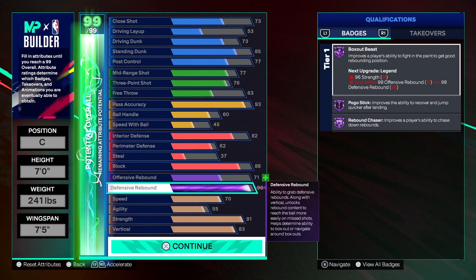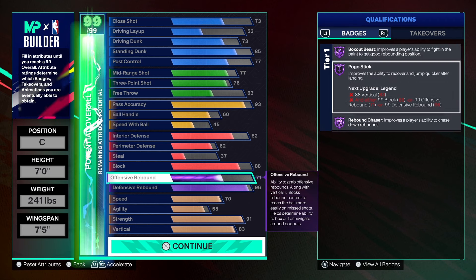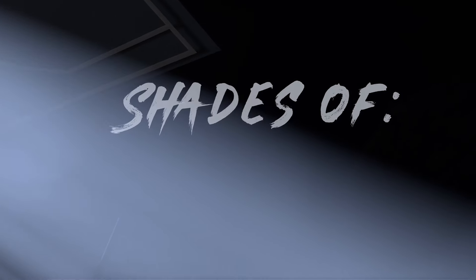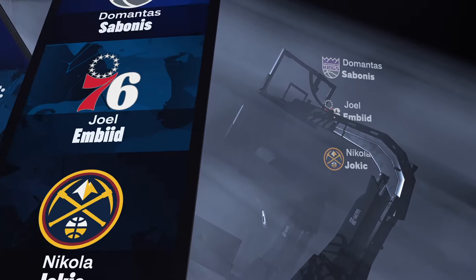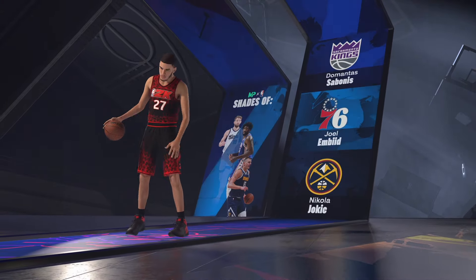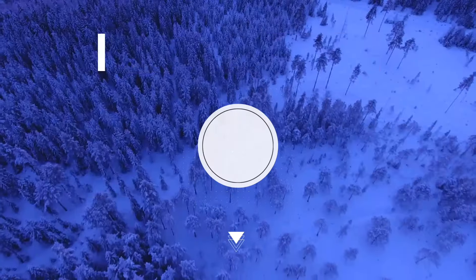For rebounding, we're going 96 on defensive rebound and 71 on offensive rebound — Hall of Fame Box, Pogo Stick, and Rebound Chaser badges. If you want legend tier, put your plus five on rebounds. That's what we've got for this build. Now for the build shades — we've got comparisons to Joel Embiid and Nikola Jokic, some pretty good centers. The build is the infamous two-way pass first big. That's the build — I'm out of here.